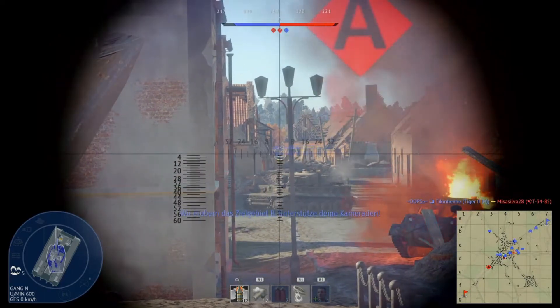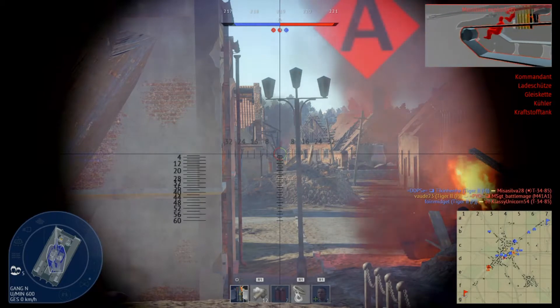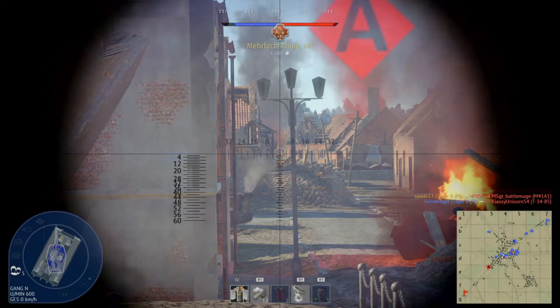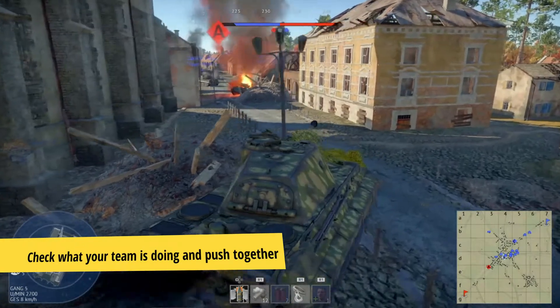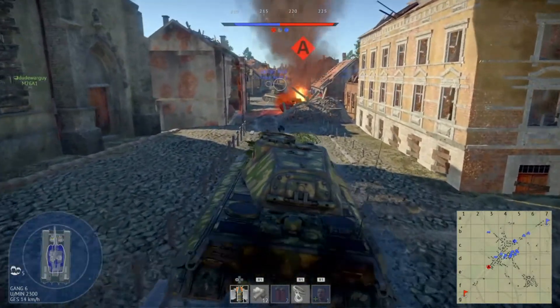I like how that Tiger 1 is pushing — I got his back. After my team captured B, I can see on the mini map how the rest of my team is pushing further. So I have to push with them to hold up the front line, especially on this map.